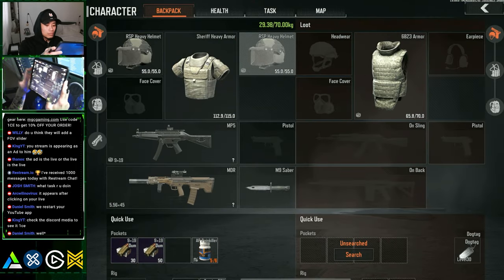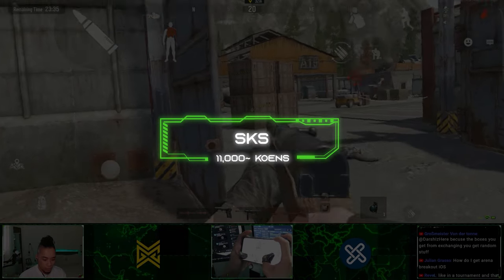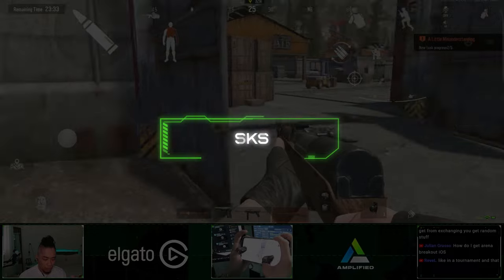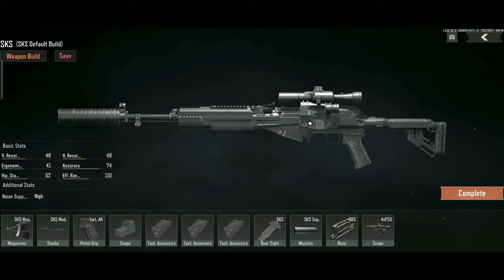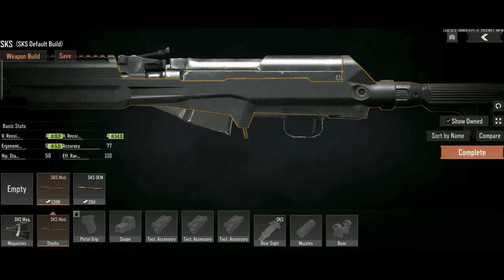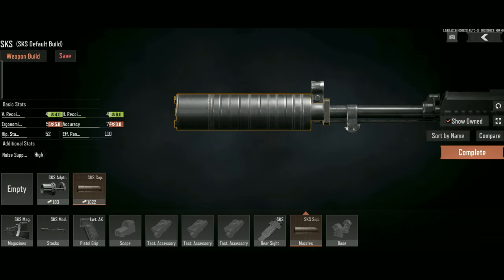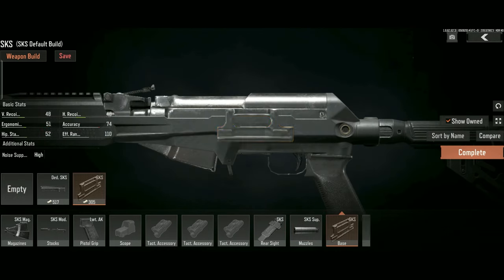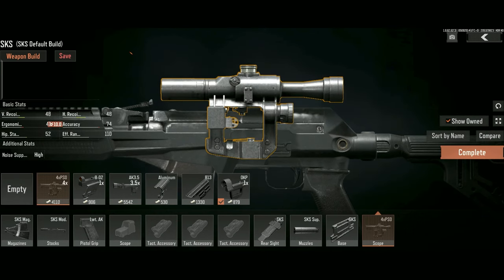So we've talked about short to mid-range weapons — let's bring out the big guns. The SKS. This is the official broke man's weapon. You can actually grab the default build for like 2.8k and run havoc in raids, but let's build a better one that will only cost 8k, looks gangster, and offers more range. 10 round SKS mag, SKS modern stock, lightweight 8k grip, SKS suppressor so you can kill with less noise from a distance, and an SKS rifle mount with a 4x PSO scope which will allow you to kill enemies from a distance.